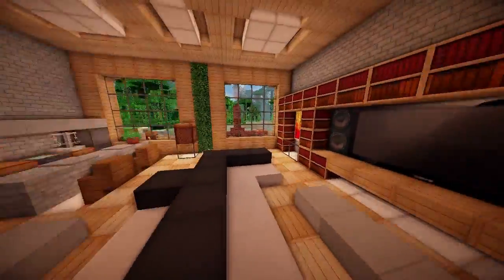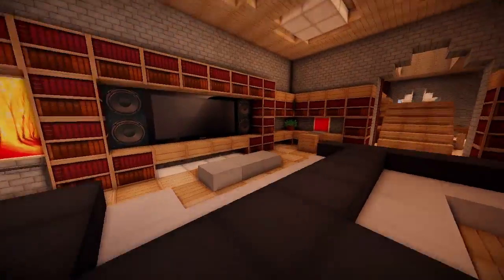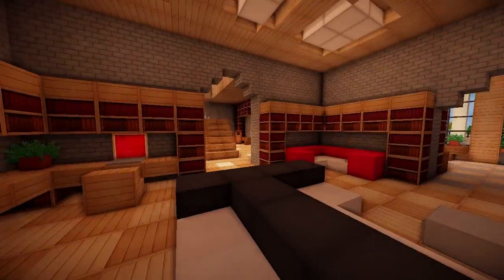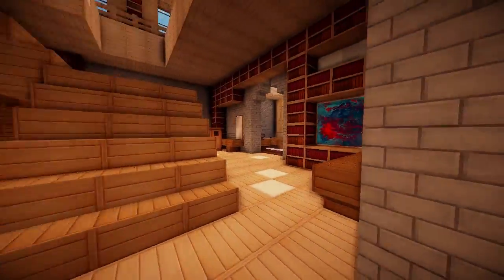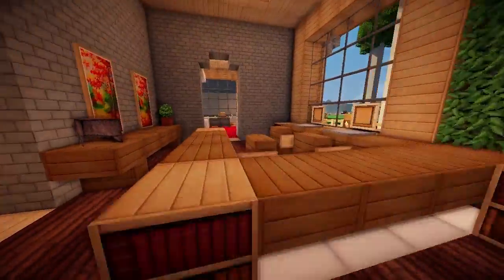I think this is an entertainment area — kind of like a bar. You've got your bar there, big bookshelves over there, a couch and seating area with a double-sided couch, a TV and speakers. Really nice. There's another reading area over here too.